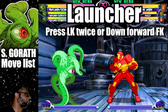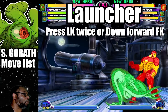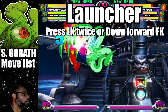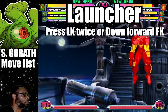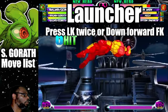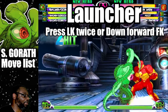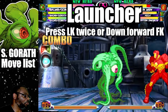Shuma Gorath has one launcher but two different ways to do it. Press Light Kick twice when close for a pop-up, or press down forward plus Fierce Kick for the Standard Long Launcher. When you tap Light Kick twice, the second Light Kick is actually his Standard Medium. So the Standard Medium Kick is Shuma Gorath's launcher.